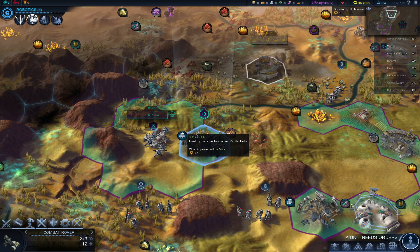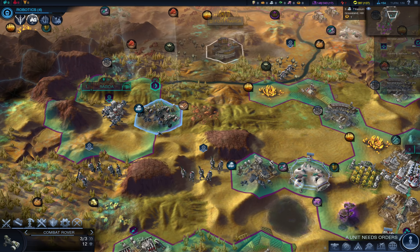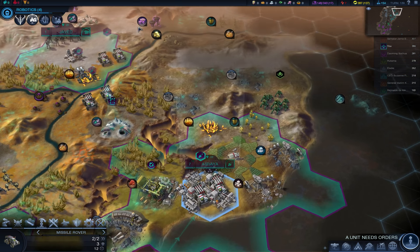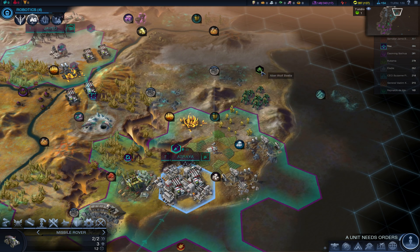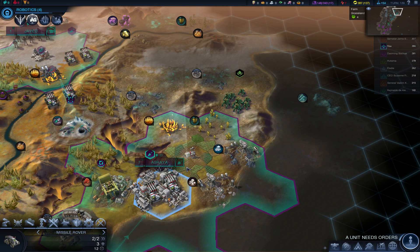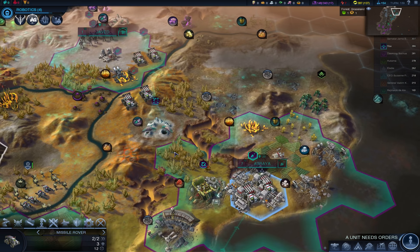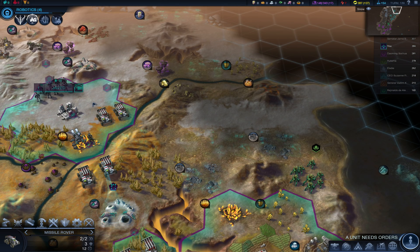That's five titanium, so that means more money from the AIs — or more energy. That's another 335 every 45 turns. I could use a melee unit here because I can't get to this beetle. If I move the rover closer and start shooting, he will move towards me and kill me. That's not the best plan. Let's just move this way and try to clear from this side.